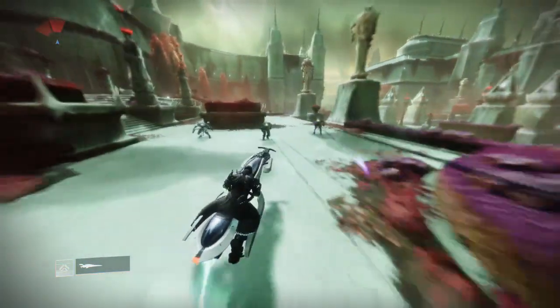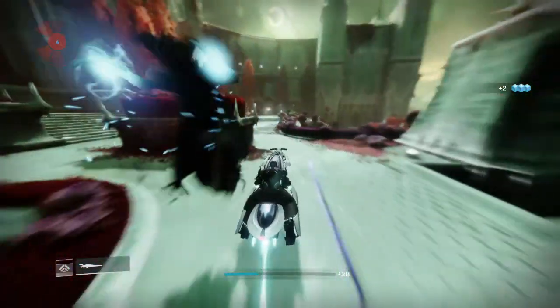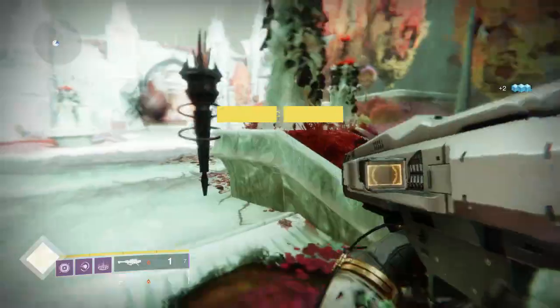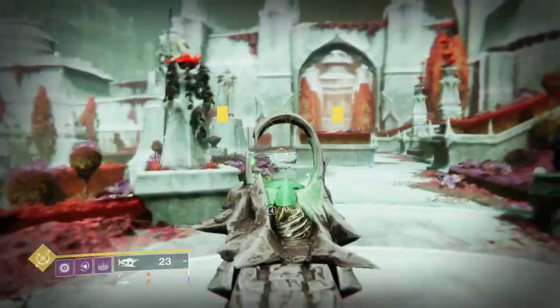There's a few enemies in here, nothing too crazy — there's a wizard — but we're just gonna go. I get bonked. I'm just gonna go ahead and park my sparrow right over here. Don't want it to take too much damage. I'm just gonna go ahead and get rid of the hive real quick.